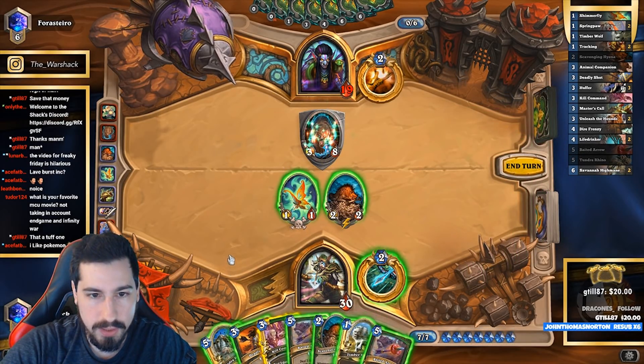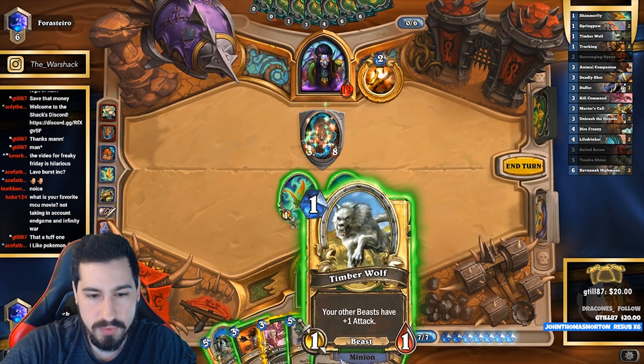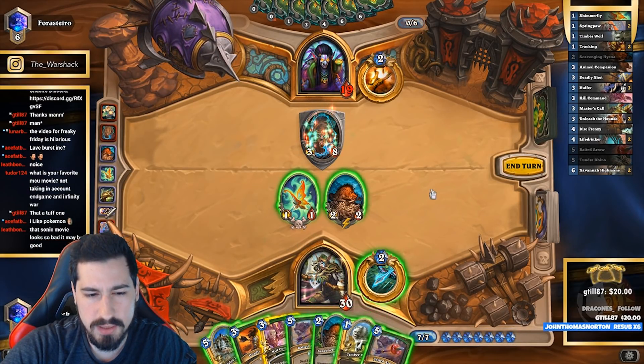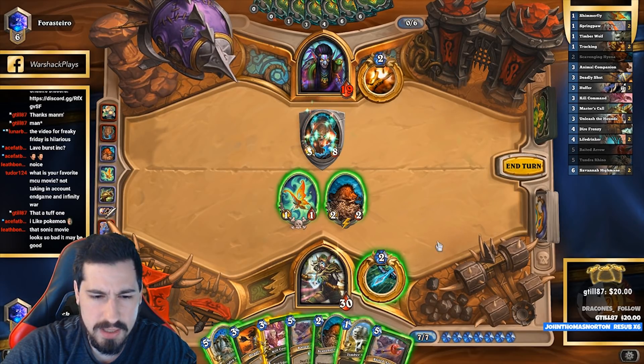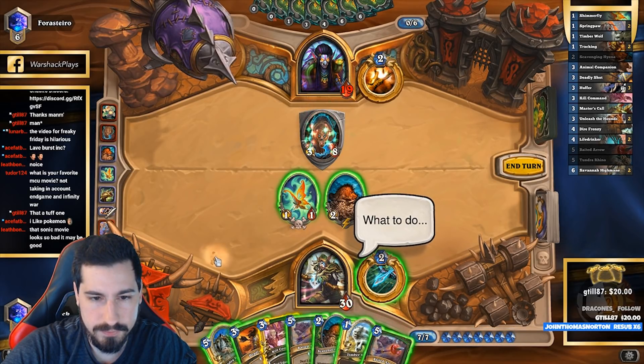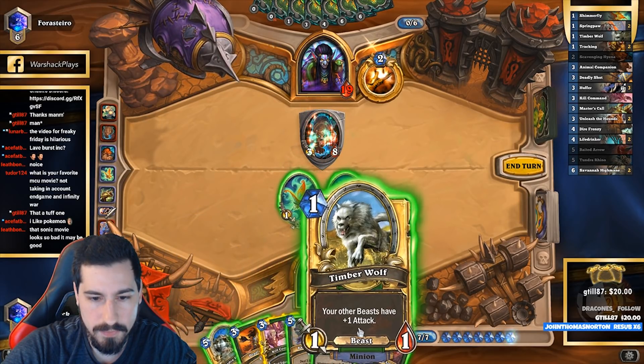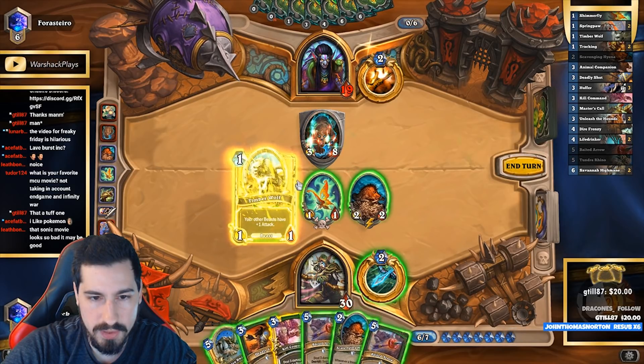Okay, so I like Tundra Rhino. We'll trade, we can do this and trade — that's six, and this turns into six. Kill Command... Deadly Shot, I don't like Deadly Shotting this. Let's see what we do — we'll do this first.